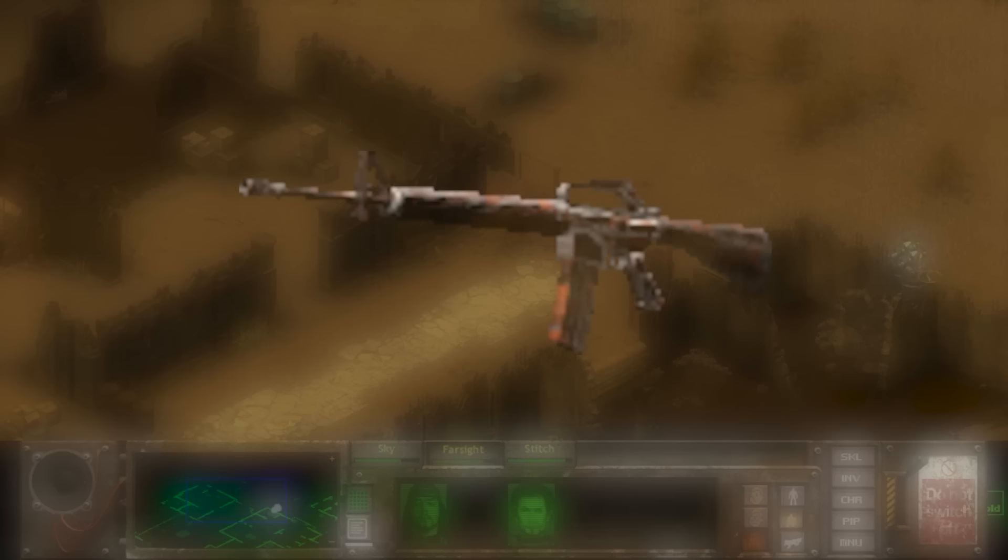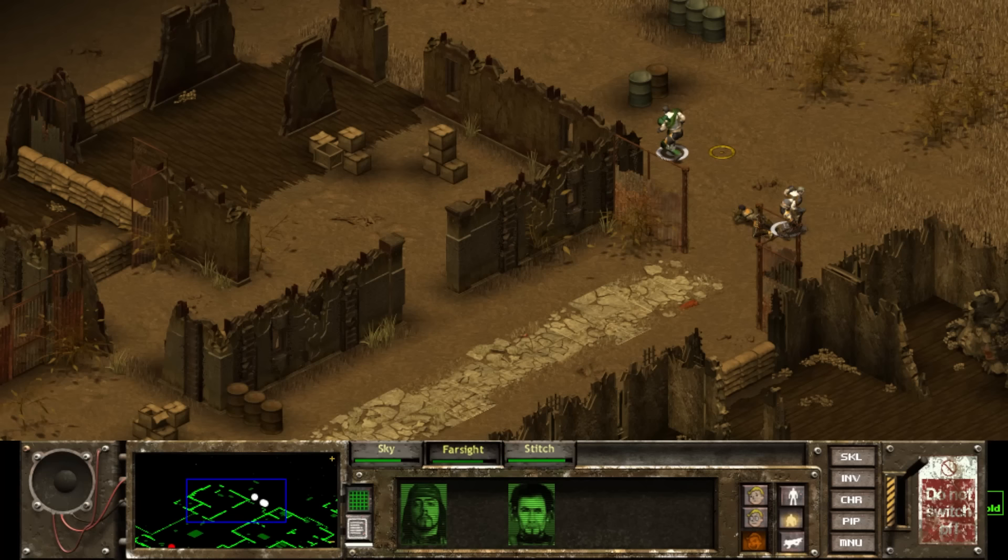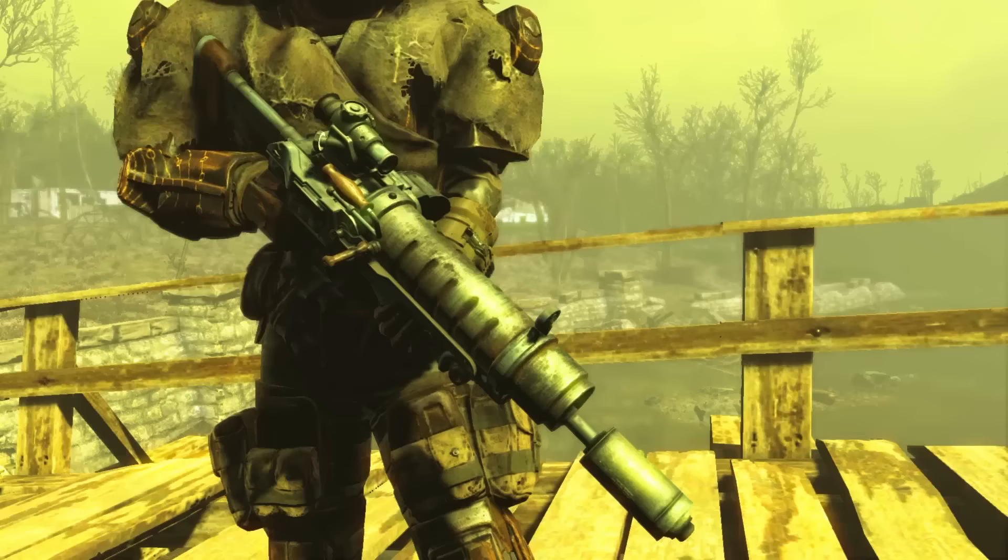Fallout Tactics has the M16A1, called by the same name in-game, although the sprite appears to be closer to an M16A2 rather than the A1. Although it doesn't do as much damage as other comparable rifles like the AK-47, it has a longer range that is impressively large. Firing 5.56mm ammunition, it can be found in a handful of places like Great Bend, Buena Vista, and Peoria, and is a solid mid to late game weapon.